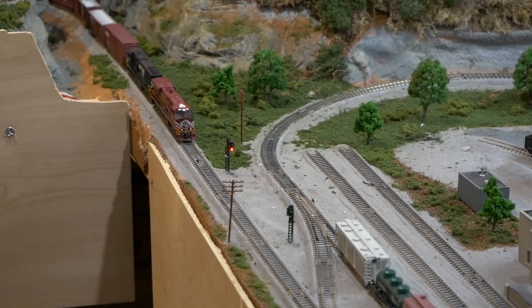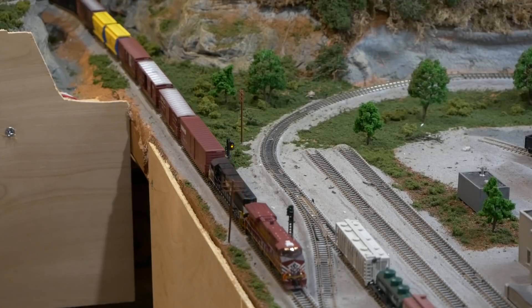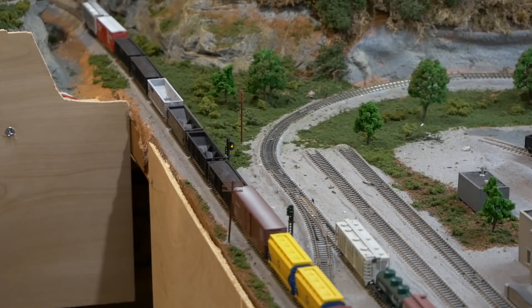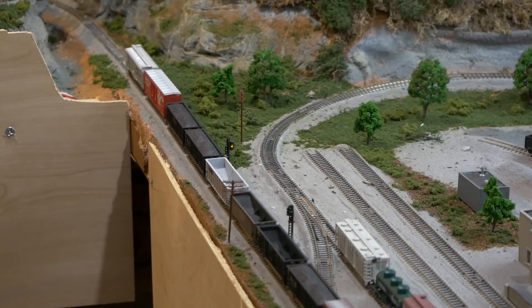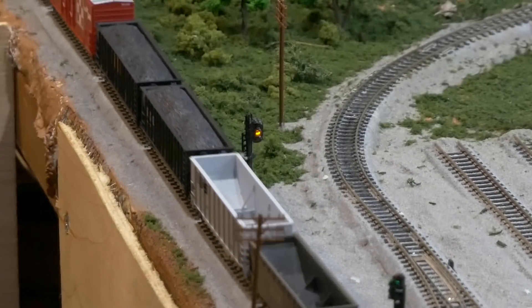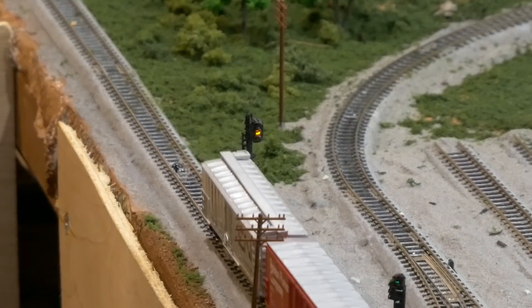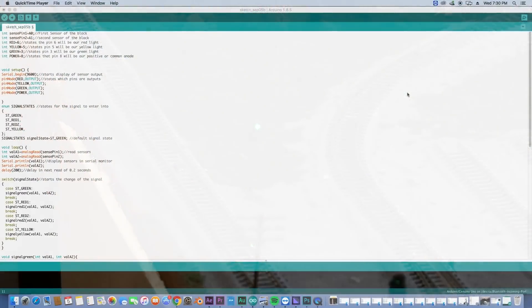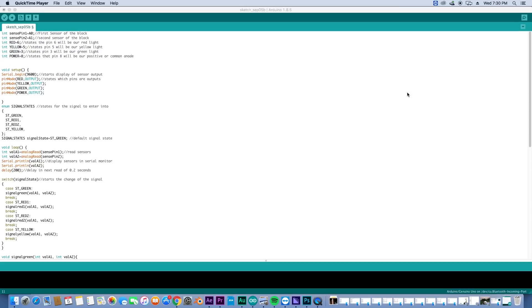We did a tutorial a little while ago that showed how to do that, and I discovered something after running that program for a while. As my layout got bigger and I was able to run longer trains, there was a slight hiccup where it goes from yellow to green — sometimes the sensor would catch the gap between cars and go from green immediately back to red and be missignaled. I worked through it and figured out a way to almost completely nullify that. It's hiccuped once but it's way better than before, even with a 20-car train.